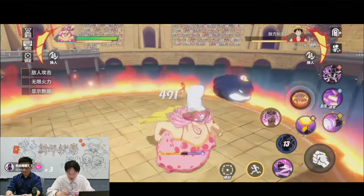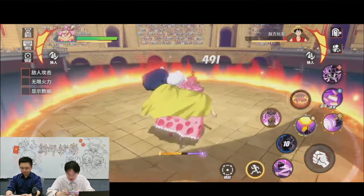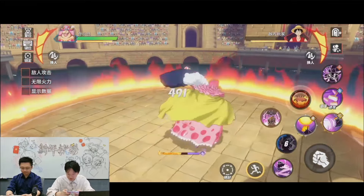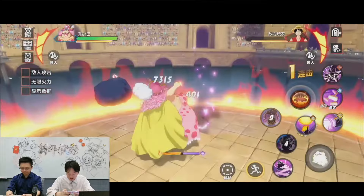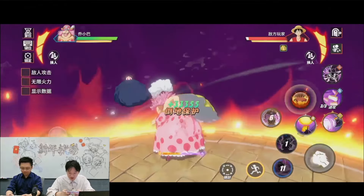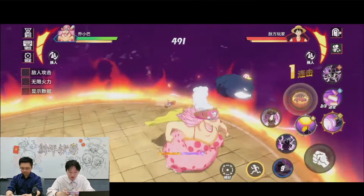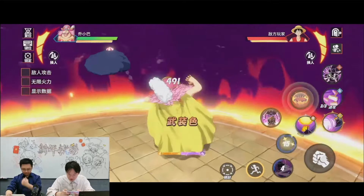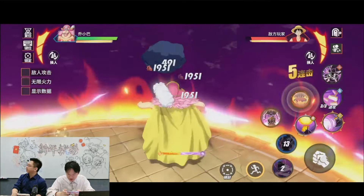Now Zeus is attacking right here - we got two different forms with the skills. And now the ring of fire is coming in - that's how it's activated. Real nice, I like these two different variations of the skills.